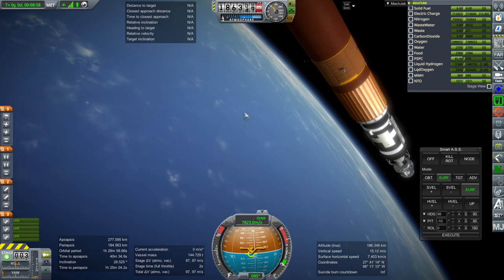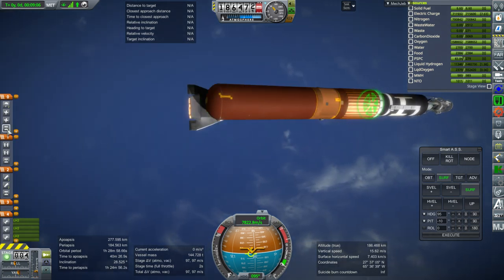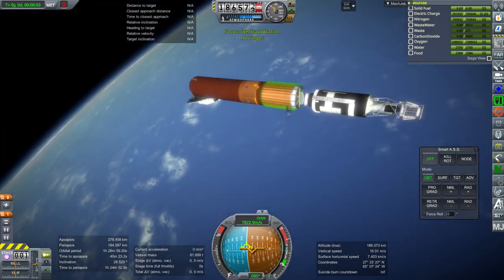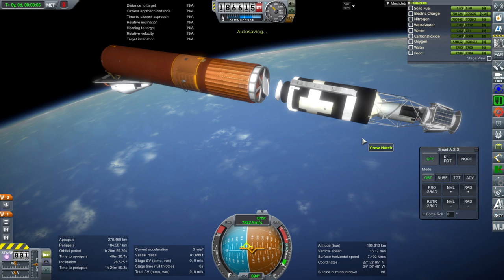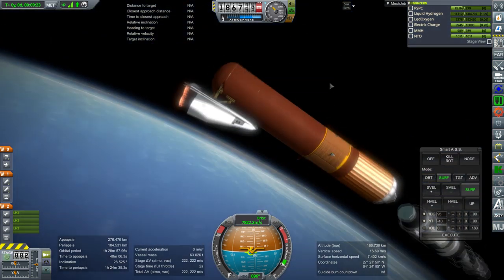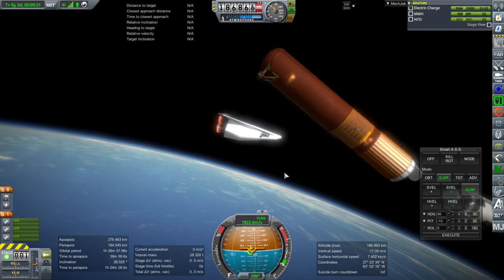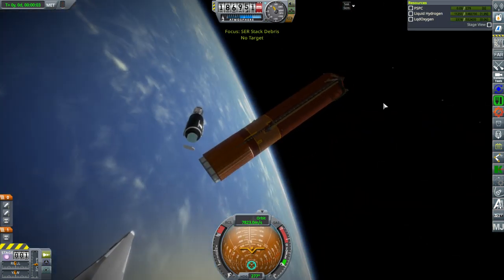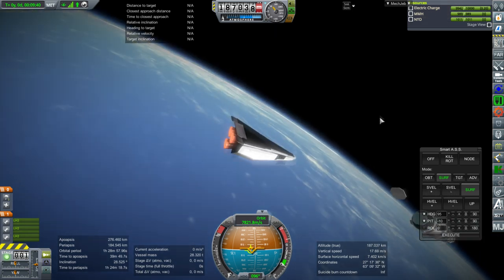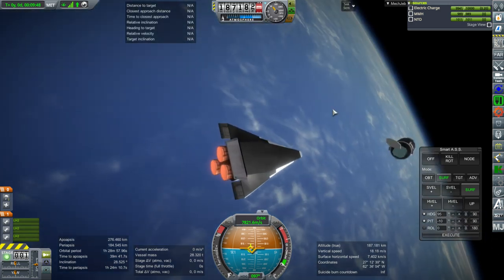We've got 97 meters per second left. This isn't a great orbit for Skylab, but it's an orbit. Let's get Skylab off and see how much mass it has. It's off — 81.7 tons right now. It has no control because I forgot the little controller that's supposed to be on it. The external tank with all modifications: it doesn't give us a tonnage reading, but you can subtract out from this little guy which is 28 tons — that makes the external tank maybe 34 tons, with the adapter at the top.